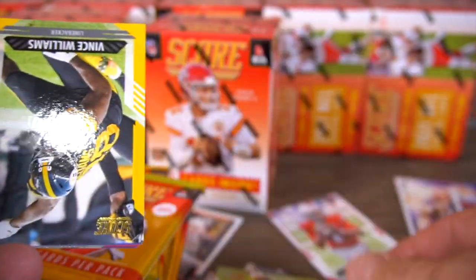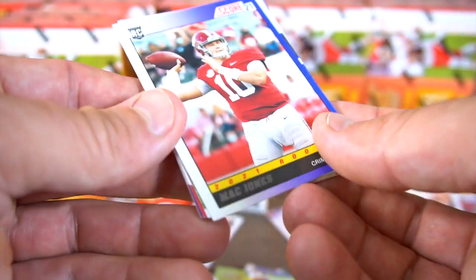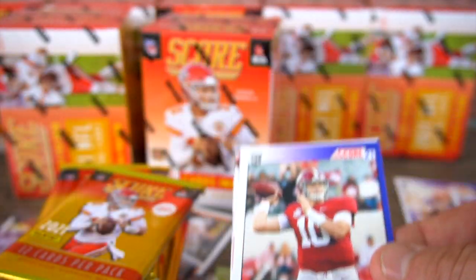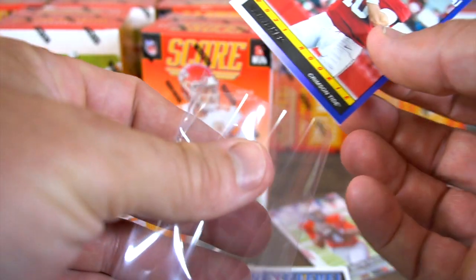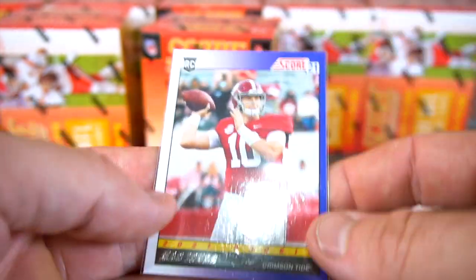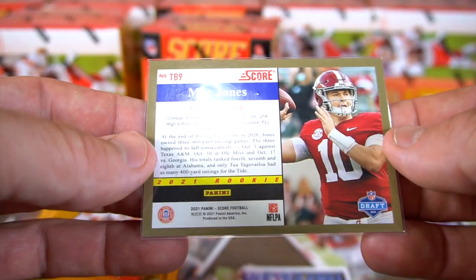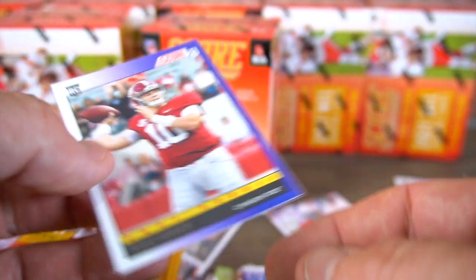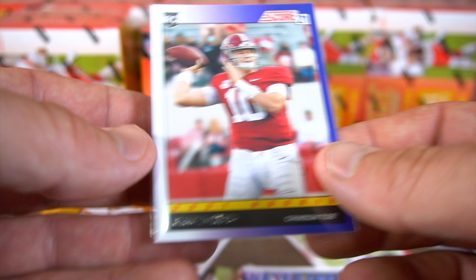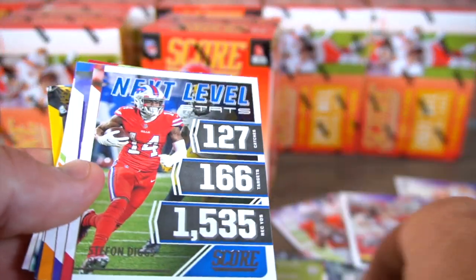Tante Johnson, Vince Williams, and a Mac Jones rookie card — the throwback version, Score throwback version. So the back looks like TB9. I've got TB1 and TB2 with Justin and Trevor. That's pretty cool to add to the collection.